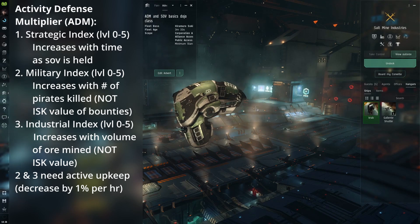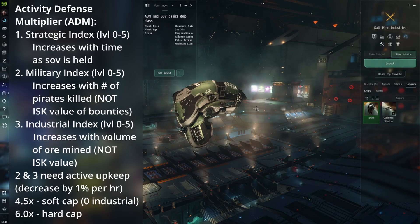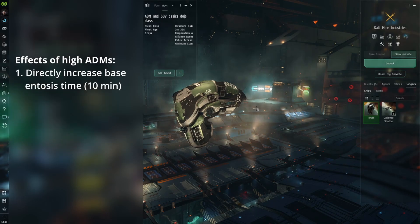Now you may be confused as to why I was mentioning ADM 6.0 in particular. This is because CCP made it so ADM 6.0 was the hard cap for the multiplier. The activity defense multiplier is directly responsible for the time it takes for hostiles to entosis a system — with the average system index across our space being 4.5x, it would take enemies 45 minutes to entosis one of our IHUBs, but with ADM 6x, hostiles have to entosis for a full 60 minutes to reinforce it.